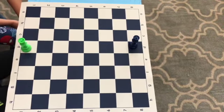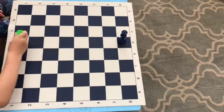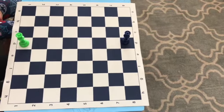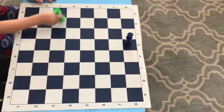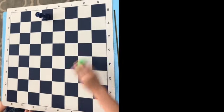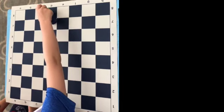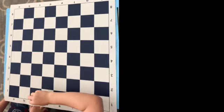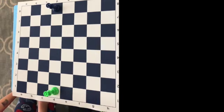Our fifth piece today is the queen. She can go up, down, left, and right — but she's not a rook, she's a queen. She has the power of the bishop too. She can move here, here, here, and here. And she can also move here, here, and here. She can also move like the bishop — she can go diagonal. And if it's green's turn, he can take your opponent's queen. If it's blue's turn, he can take their opponent's queen. That's how the queen moves.